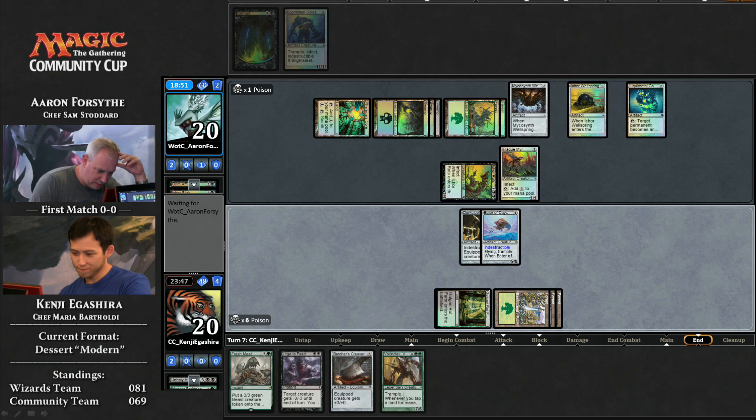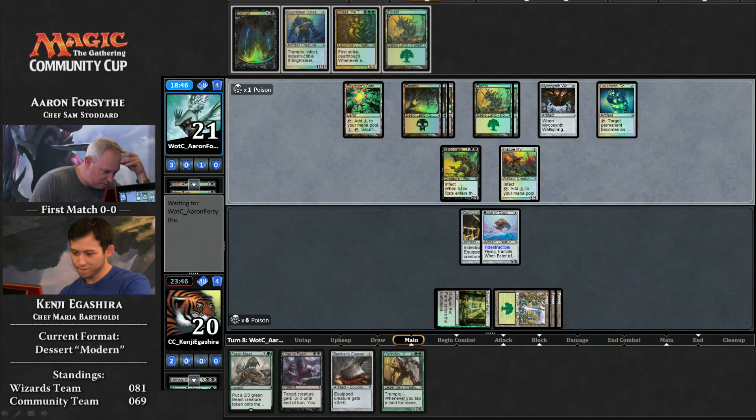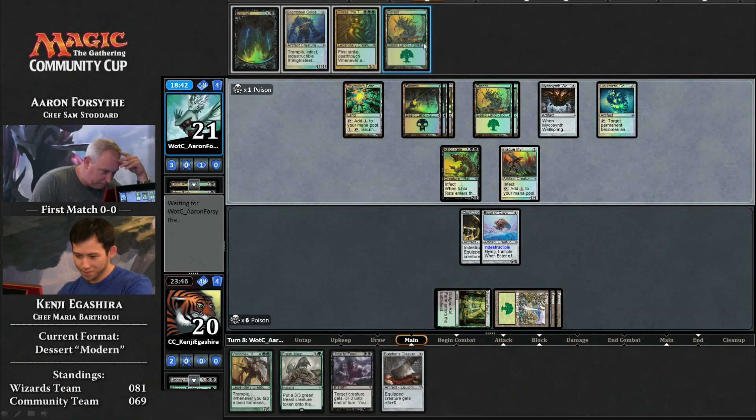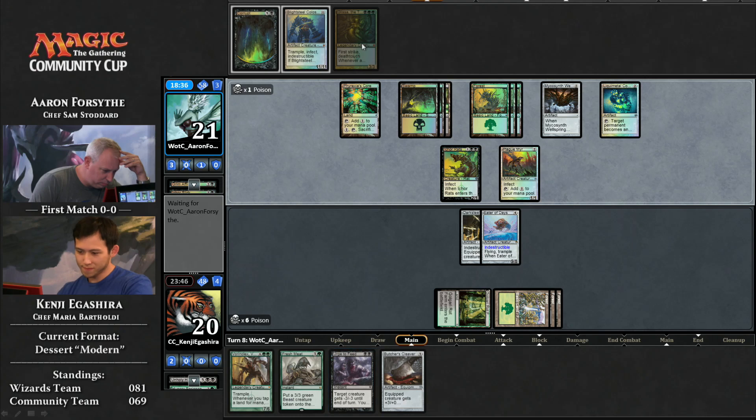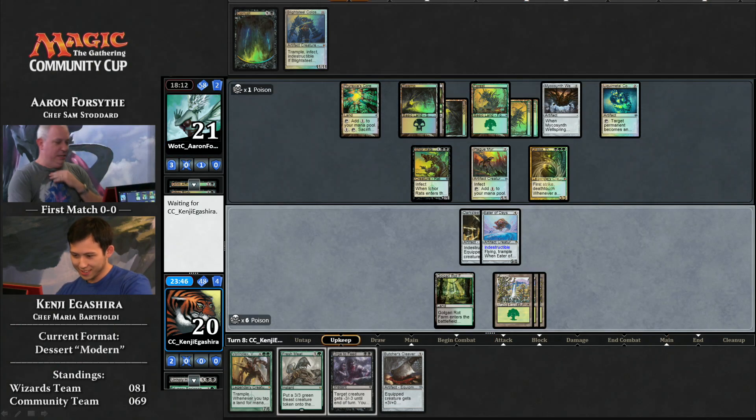Could he have attacked there and just been willing to go to nine poison? I guess he just can't risk a proliferate trigger. He needs three turns to kill Aaron. Glissa the Traitor — and there's a Vorinclex, which is not coming down for a while. Kenji can't cast his Urge to Feed because he's off double black — he doesn't have a second black mana. They're working with that sub-theme of sacrificing artifacts, getting them back, drawing extra cards.